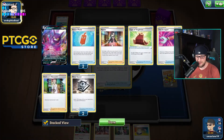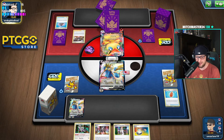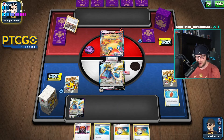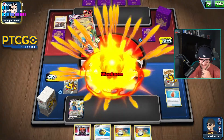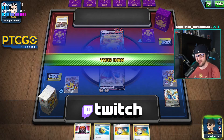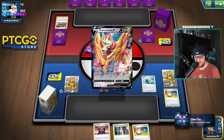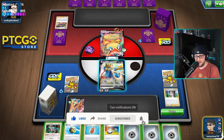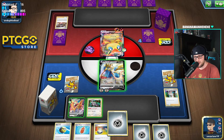We see a Marnie. Another V-Max is coming down — he doesn't have the energy yet, which is good. If we can avoid a knockout here we can theoretically stay in this. We need to find energy. We could get a Zamazenta out and kind of stand pat. Maybe get an energy here — oh, we get a Research! We could get a Oranguru out.